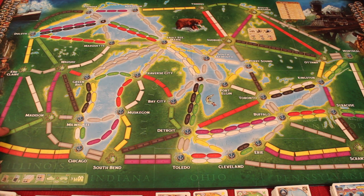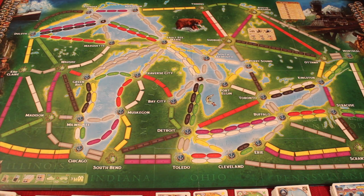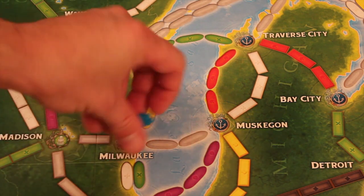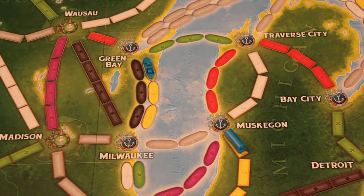The game is double-sided. This is the Great Lakes side. The other side is the world. I'll talk about this one first. As you can see, there's a lot of differences between the normal version and this because, obviously, the sails. On this map, anywhere you see ovals is where ships will end up going as you build routes. And anywhere you see rectangles, it's the normal trains, and that's the difference between the routes on both of the boards.